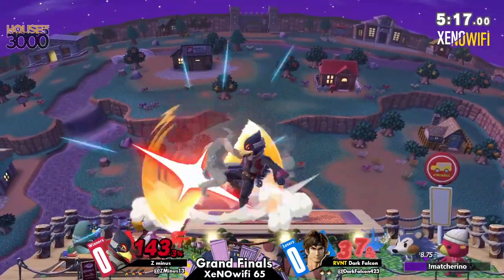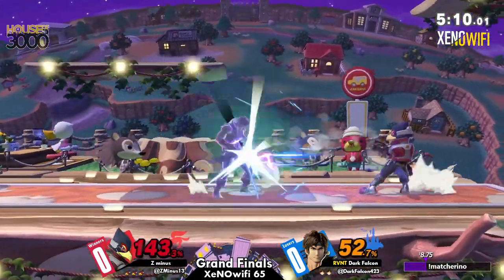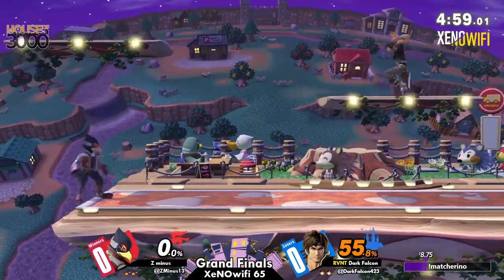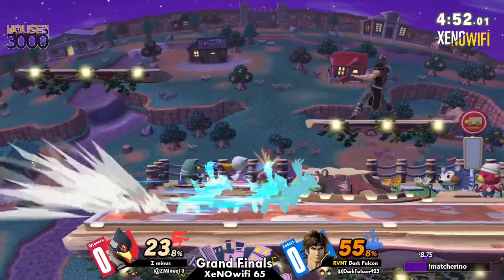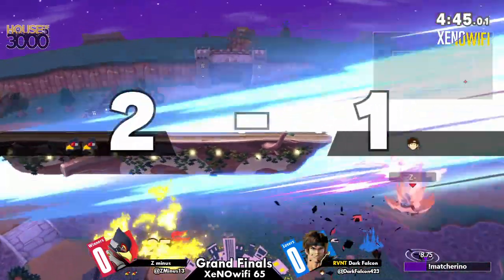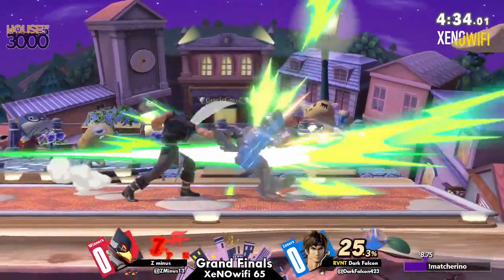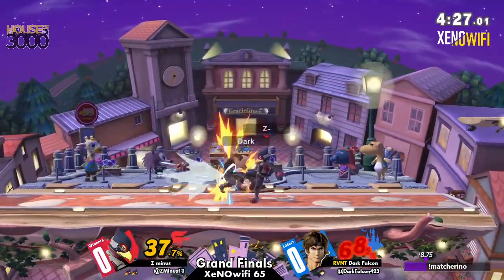100%. Up-tilt combos — in the low percent range, this is definitely where Falco tends to shine. Getting these combos, you could up-tilt into literally whatever you please. Good call-out from Dark Falcon. I've been seeing Z- jump in the air and throw out the Reflector just to cover the space in front of him, but Dark Falcon hasn't been biting on those, hasn't been jumping to contest it, and definitely has not been throwing axes at all. But a beautiful little string there from Z- — getting him offstage, catching the landing with an F-smash, and then forward-airing offstage to secure that stock.